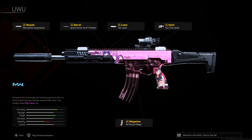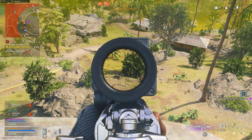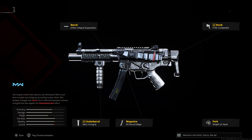For the Grau, the build is the Monolithic Suppressor, the Tempest 26.4-inch Archangel barrel, the Tac Laser for speed and stability, the Commando Foregrip, and the 60-round magazine. The ADS speed difference between the 60-round and 50-round magazine is literally one frame, so there's no reason to drop to 50 rounds when you can get 10 extra bullets and potentially secure another kill. The Grau is an absolute laser pointer of a weapon — very easy to control and it packs a punch.